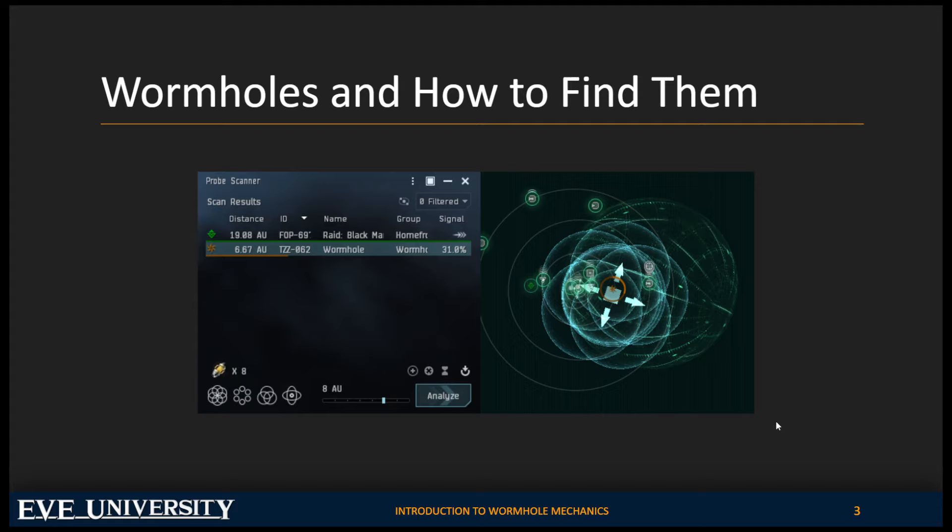How do we find wormholes? Wormholes start out as cosmic signatures that must be scanned down in order to find them. If you've never scanned down cosmic signatures before, I highly recommend checking out the Intro to Exploration video or attending one of our Intro to Exploration classes. Cosmic signatures show up in your probe scanner window, you can scan them down, and once scanned down you can warp to them.